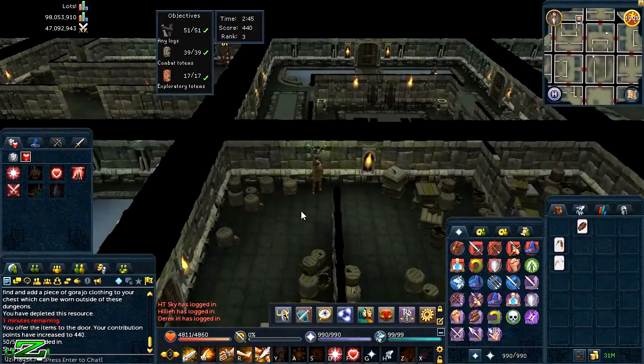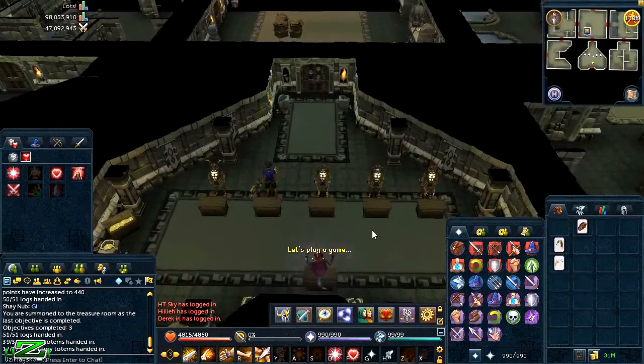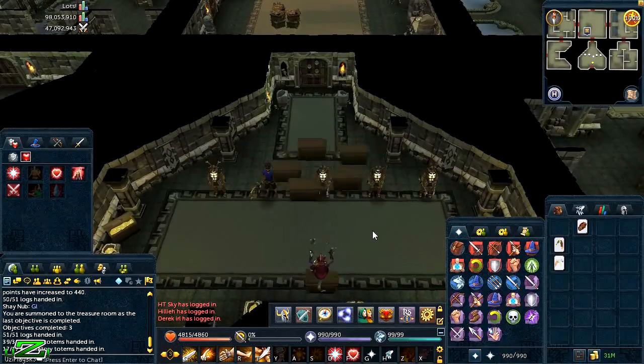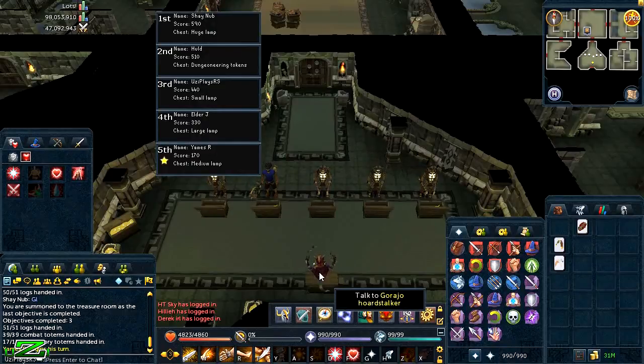Cards can be found throughout the sinkhole when looting chests or killing NPCs, and some can be given in the final room. There are a total of 11 different cards but only 5 total can be carried, including duplicates. Once all the caps are reached, all players are teleported to the treasure room where players are ranked by points — the lowest points getting the first turn and the highest point player getting the last turn. The top ranked player always receives a huge lamp; other loots include small, medium, and large lamps, and extra Dungeoneering tokens. Note that all these lamps are Dungeoneering XP lamps and are not prismatic. If you log out, you will not get a reward but the sinkhole daily will be used up.